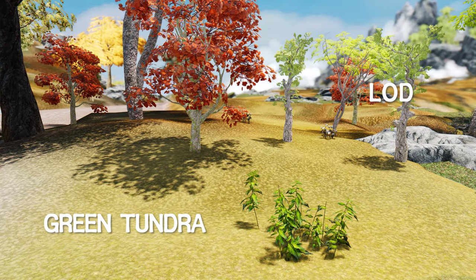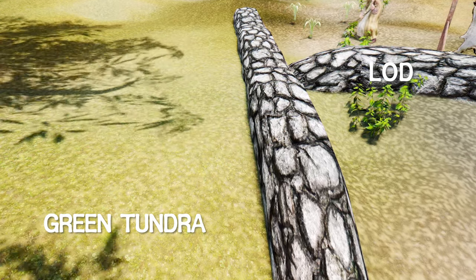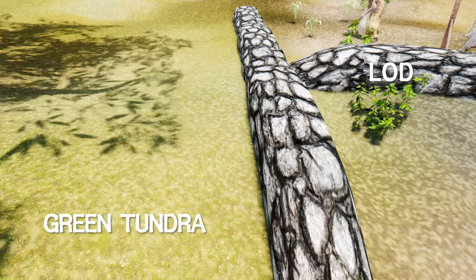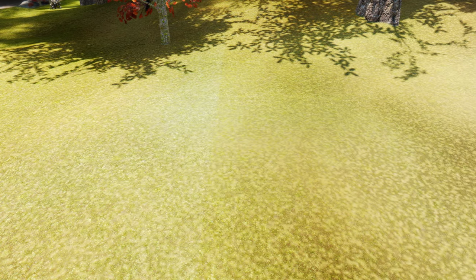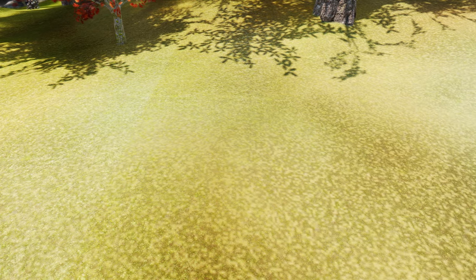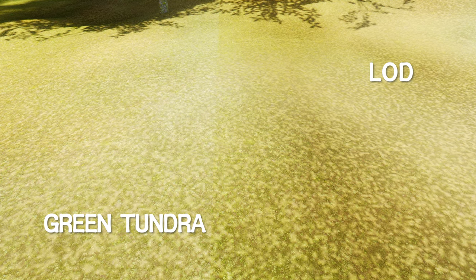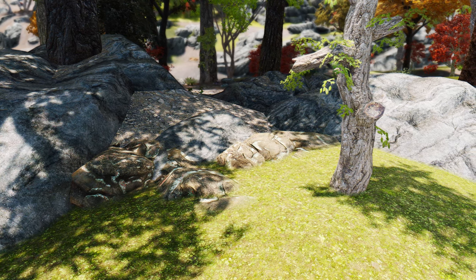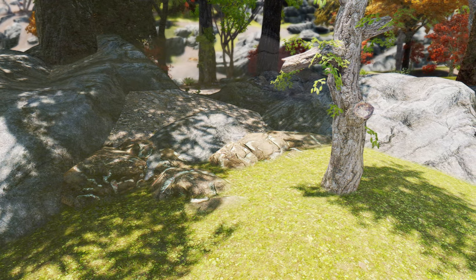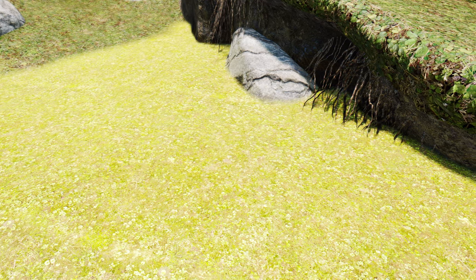Moreover, it's compatible with other landscape texture mods, allowing you to combine styles to your preference. For instance, when used in conjunction with Skyland — a landscape texture overhaul — it can revamp the entirety of Skyrim's landscape into a high-quality aesthetic. Additionally, combining it with Green Tundra Grass and LOD will introduce fitting grass and LOD for the green meadows. This mod also provides optional textures with parallax support, offering a great opportunity for players who wish to give their landscapes a parallax effect.